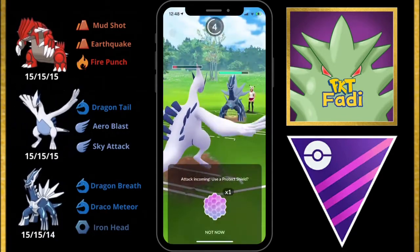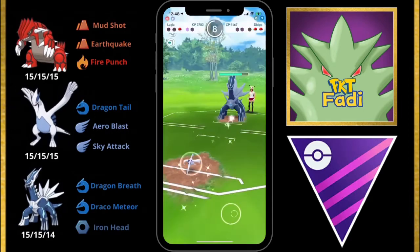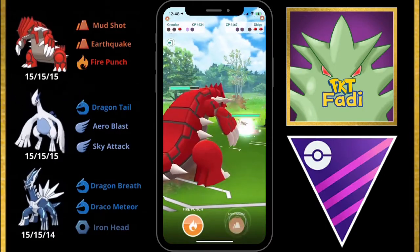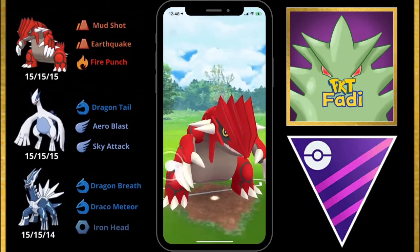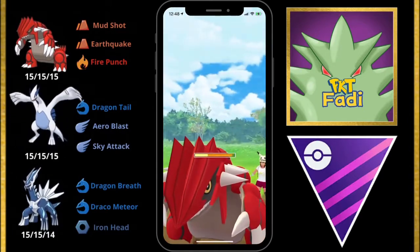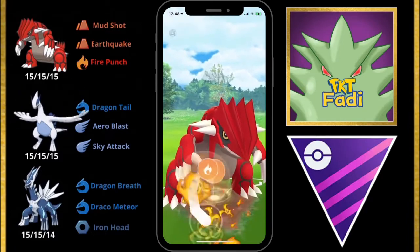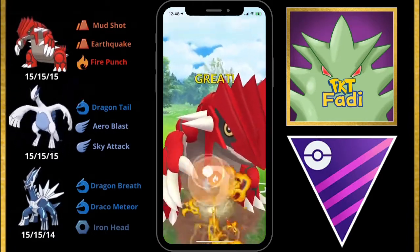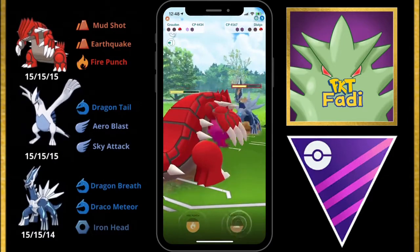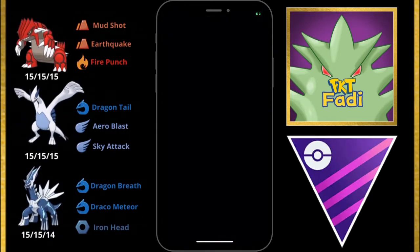Before we get to the second Aeroblast we get attacked with an Iron Head. We let Lugia go down and bring in Groudon. We have a shield advantage so we're in a good position. Before we get to the Earthquake, my opponent switches in their own Groudon. The Earthquake does a lot of damage to their Groudon and we quickly build up to a Fire Punch. We have one more shield for any incoming Draco Meteor from their Dialga and start building up to another Earthquake. Before we get to it, my opponent decides to quit.